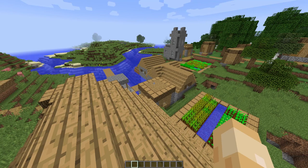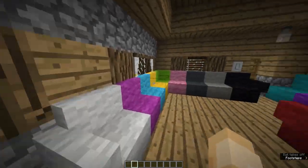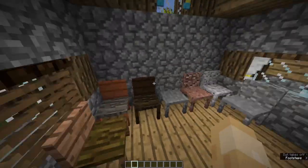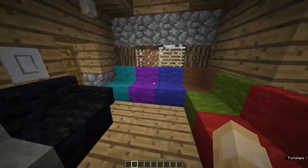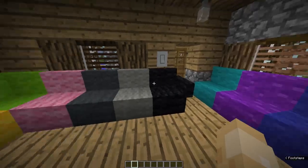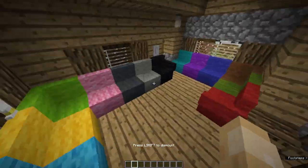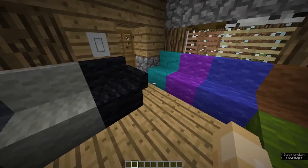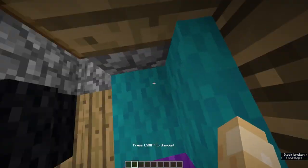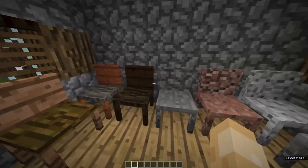First we have what I'd call the chair room. We have the couch and the chair. The couches come in all different colors — every wool color in the game — and they're interchangeable. You can sit on them, sit in the corner, and they have an end piece too. If a couch is connected to a wall it won't have an armrest, but otherwise it will.